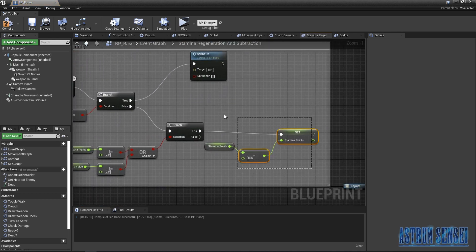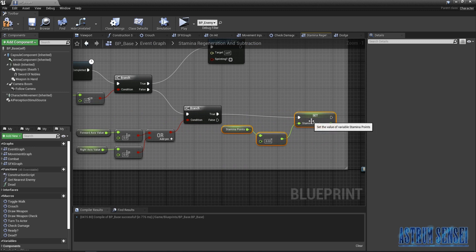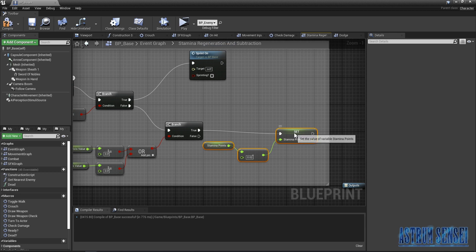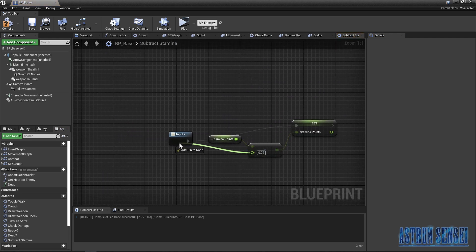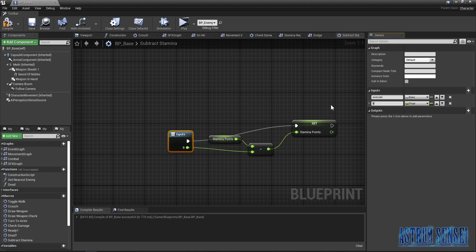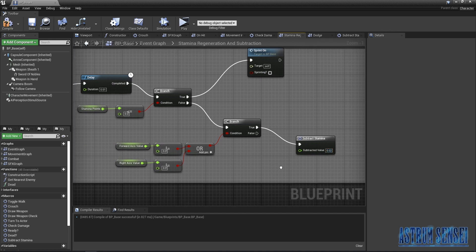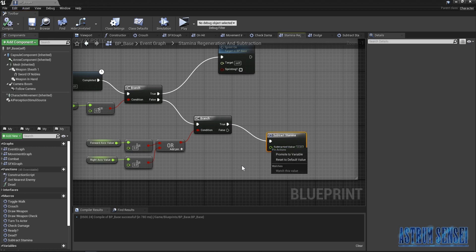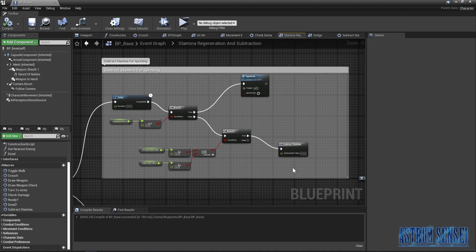Go back to the event graph. Inside the stamina subtraction part of the sprinting branch, instead of copying this everywhere, I'm going to collapse it to a macro and call it "Subtract Stamina." Inside, select the value and connect it to the input, naming it "Subtracted Value." Compile and go back to the event graph — you have subtracted value 0.0. We had it at 0.02, so put it back, or you can promote it to a variable, but we already have enough variables.